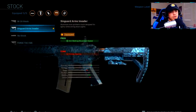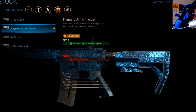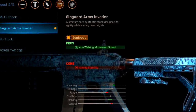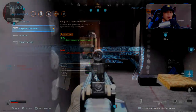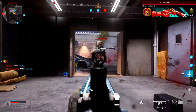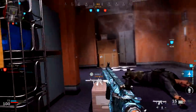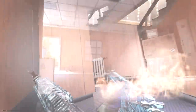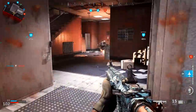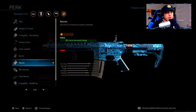For stock, this is a big one for improving mobility. The Singuard Arms Invader gives you aim walking movement speed. In previous Call of Duties like Black Ops 4, strafing left and right was super important to win gunfights, and with this equipped you can do that. While you're ADS-ing and sidestepping left to right, you'll be a lot more evasive and harder to hit — that will definitely contribute to winning more gunfights.